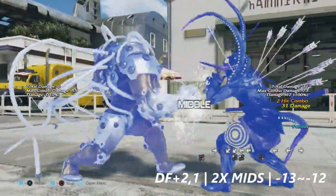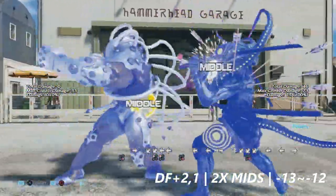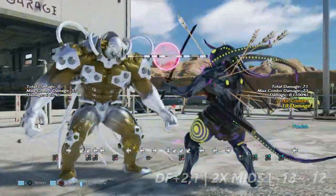Down 4+2 into 1 is a 2-hit pair of mids. It's negative 13 to negative 12 on block.